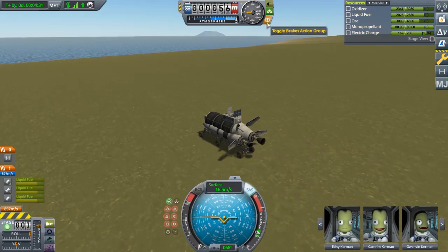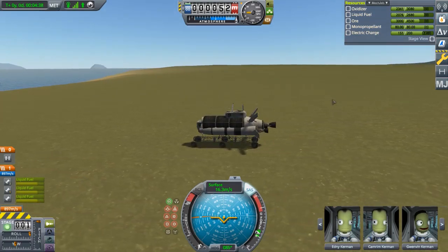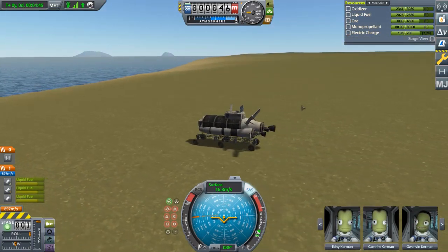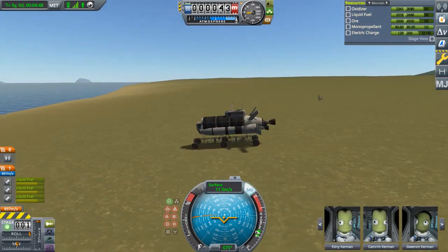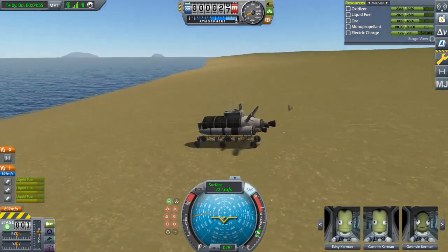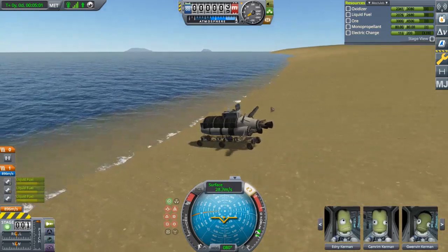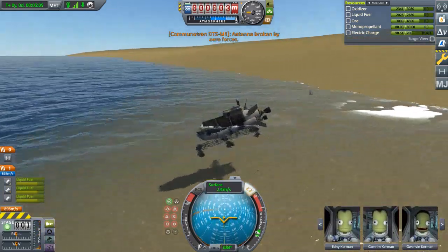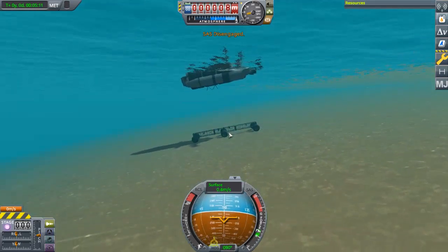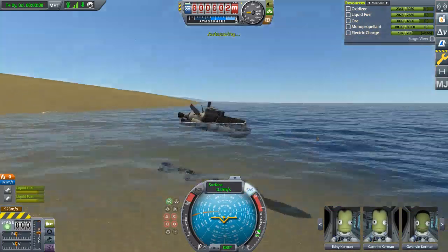I'm going to turn the engine back on to bleed off as much speed as we can. Looks like 16 meters per second is about as fast as we get — actually a bit faster now going down the incline, but hopefully not fast enough to explode. The antenna broke but that's fine, we didn't need that. I'm going to disconnect the wheels, they sink to the bottom, and now I believe this is all fine.